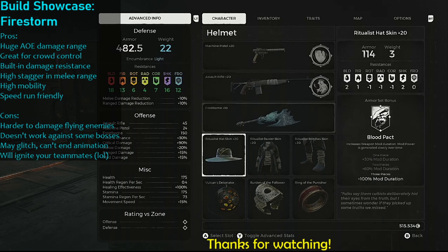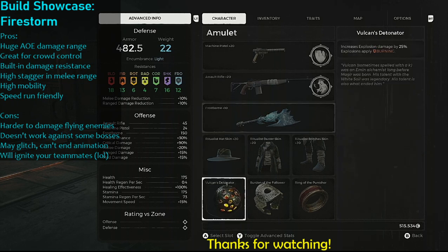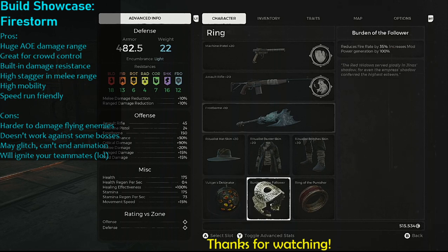Basically, the Stormcaller ability doesn't do a lot of damage — 138 is really low — but the lightning that hits is considered an explosion, so not only is it increased by Vulcan's Detonator, but it will light enemies on fire, stacking up to three times. The whole premise of this build is to get into Stormcaller and stay in there as long as possible, then get back there as quickly as possible by generating additional mod power from that fire damage over time.